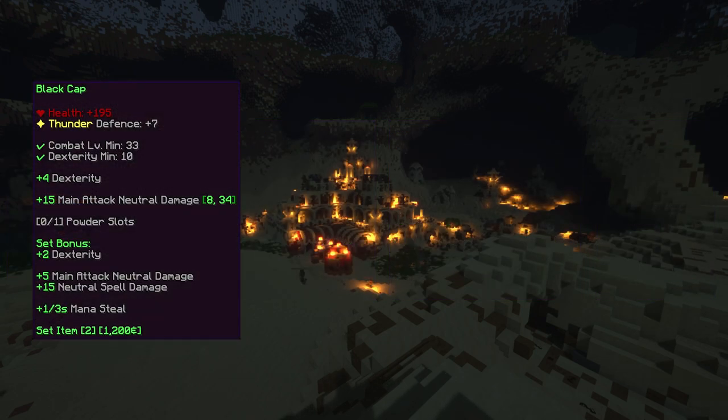If 2 pieces of the set are worn, a set bonus of +2 dexterity, +5 main attack neutral damage, +15 neutral spell damage, and +1 mana steal is applied.